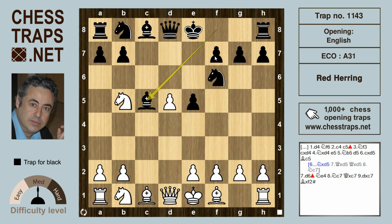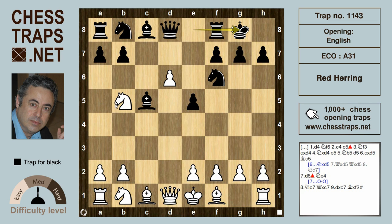Logical for white now is d6, holding on to the d-pawn and threatening to invade on c7. Here, interestingly enough, the best move is just to let black invade on c7. After castles, if white tries knight c7, then black counters with knight e4, hitting f2 with a mate threat.